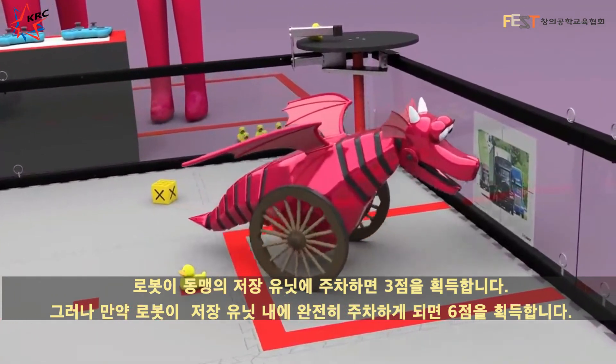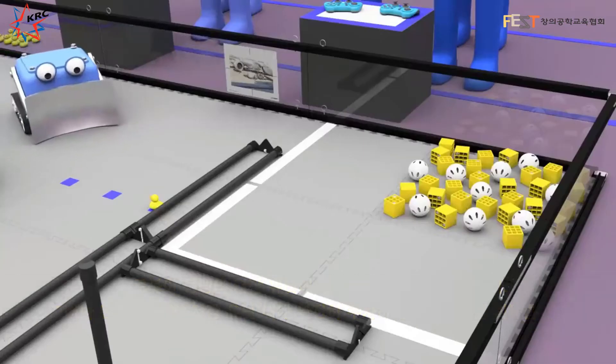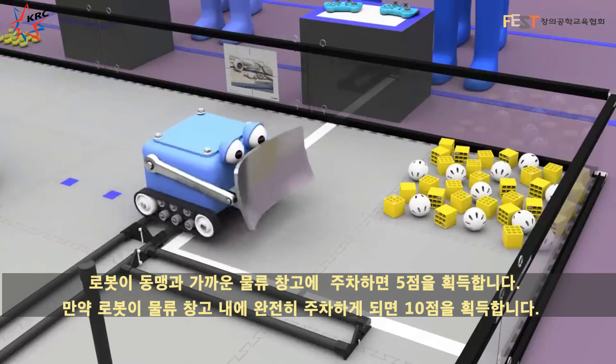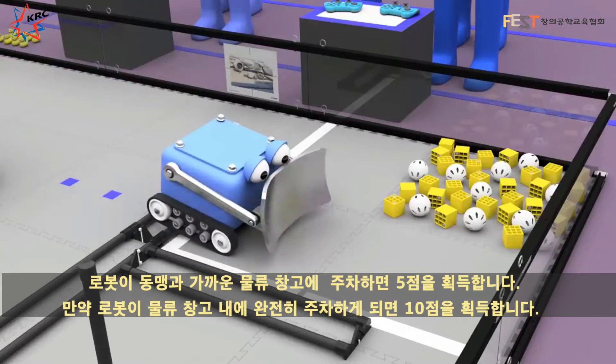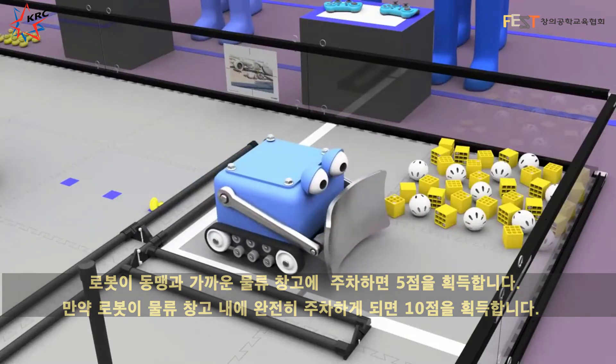A robot parked on its alliance's storage unit earns 3 points. However, if the robot is parked completely in the storage unit, it will earn 6 points. A robot parked in the warehouse closest to its alliance station earns 5 points. If the robot is completely inside the warehouse, it will earn 10 points.